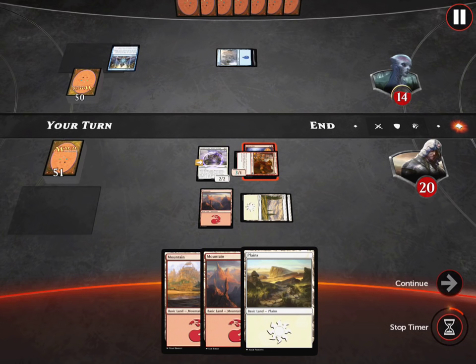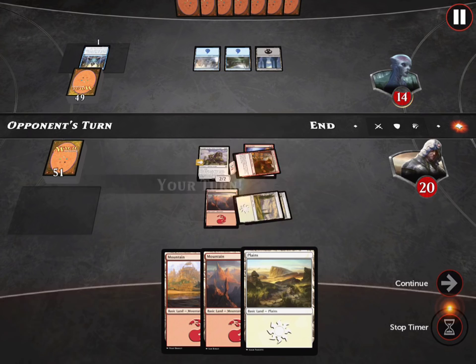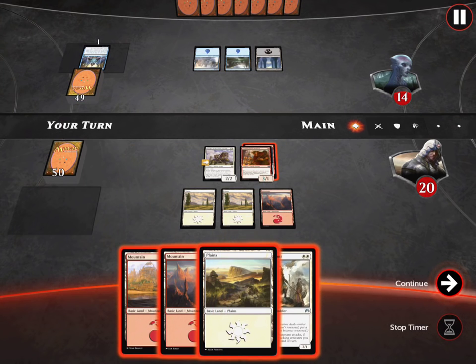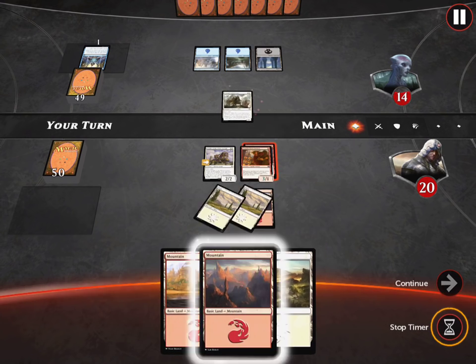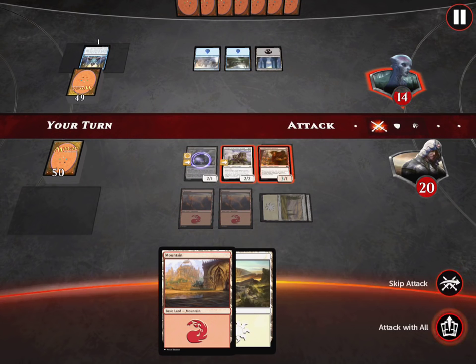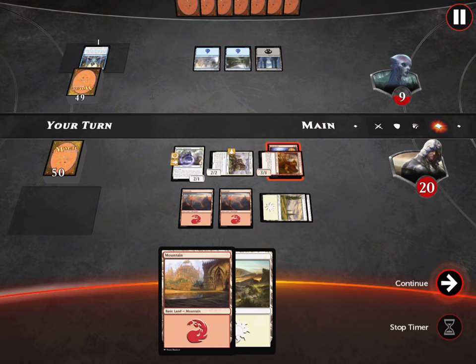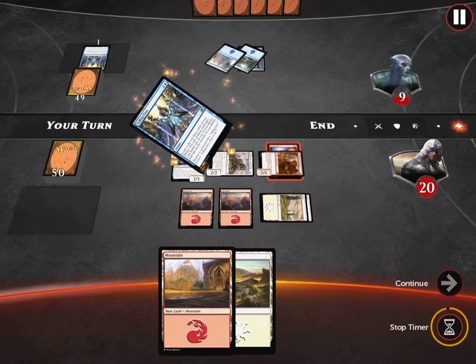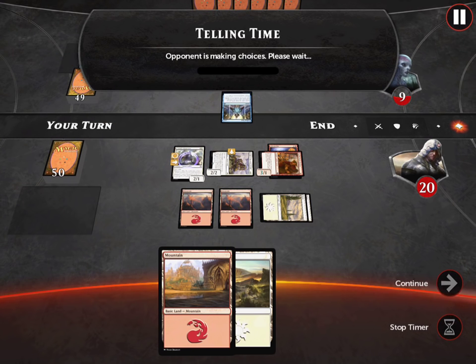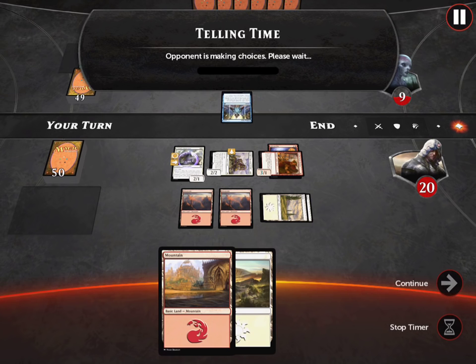The AI should probably be making choices faster than a real human being. He's playing probably some control deck. Oh yeah, this card is pretty good if we can get it out. I'll play my land. I definitely need to buy more booster packs. The deck is less than optimal and some of the decks I faced were really, really good. We got him down to 9 — Telling Time again. Telling Time is the best ponder-ish replacement in Magic Origins.